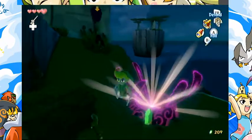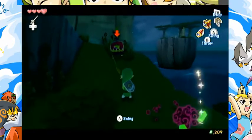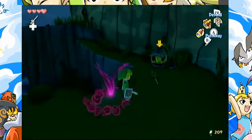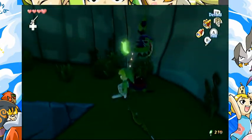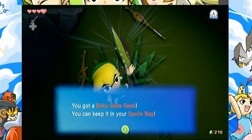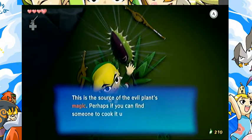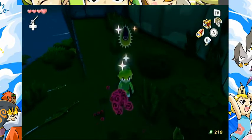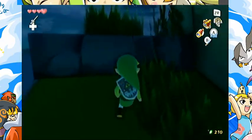We can kill those Deku Babas by just hitting them with our sword, or you can throw a stick at them and just hit their neck - they'll drop another stick. And then we get the Boko Baba Seed. I don't know if they always drop them, but I'm pretty sure they do most of the time.